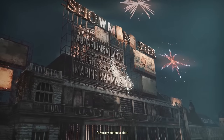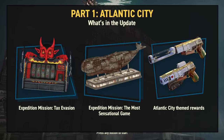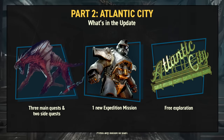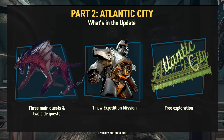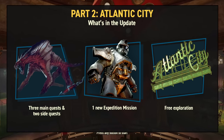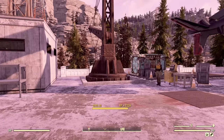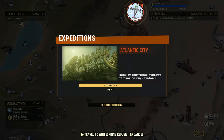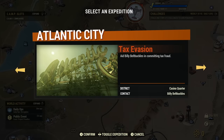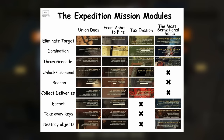It's now crystal clear that Part 1 of the Atlantic City update, called Boardwalk Paradise, is only going to be these two new expeditions. Just like the Pit missions, Tax Evasion and The Most Sensational Game are split into modules with bonus objectives active during the entire mission, with some variables for each module each time you start an expedition. Thanks to Coffee for providing an overview table — there are actually fewer variables with these new expeditions compared to the Pit.